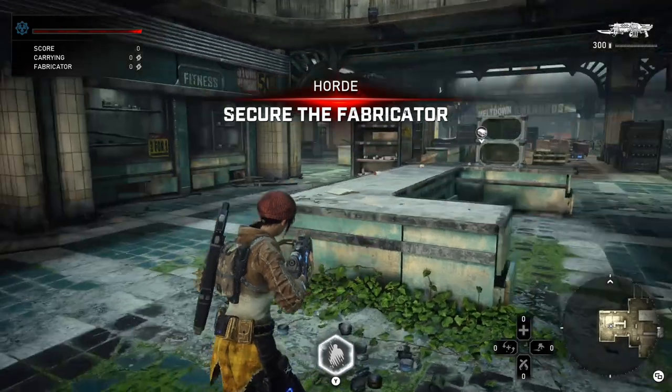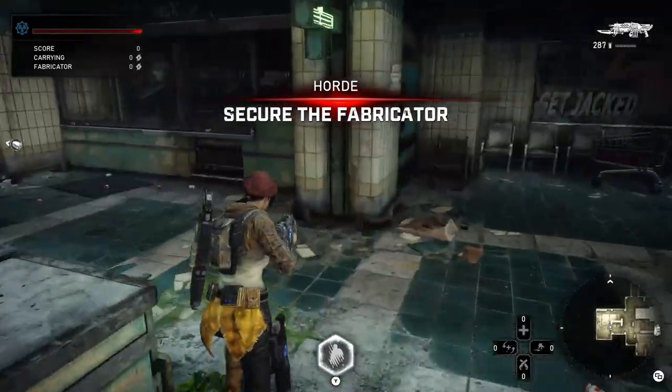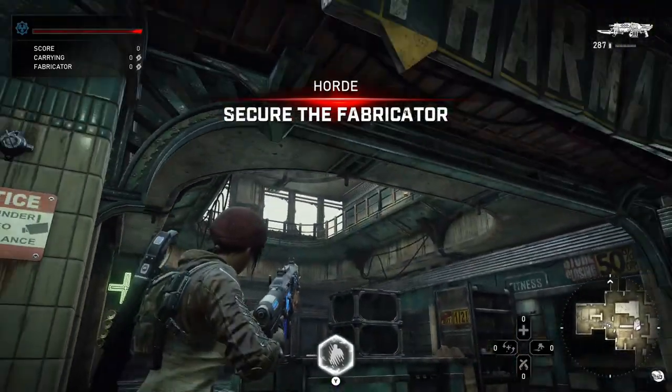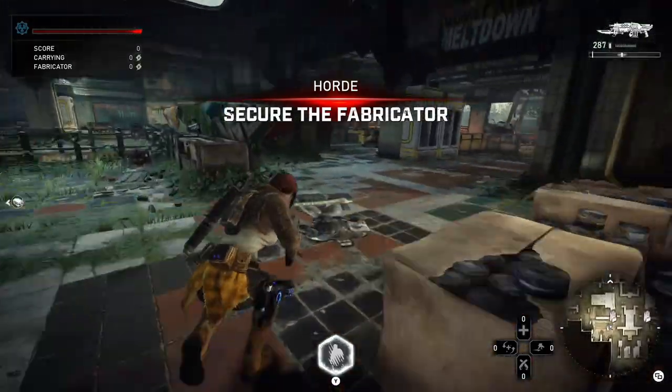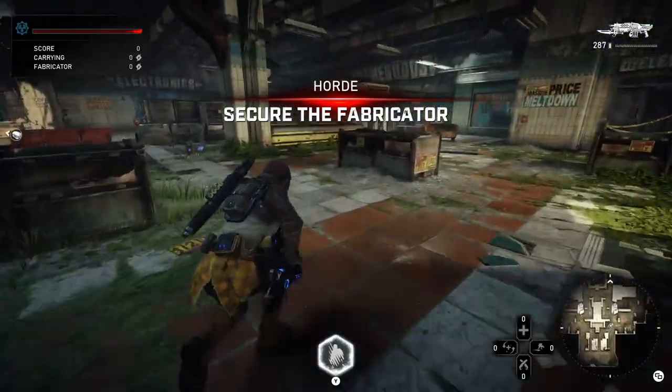Alright, here we go. This versus spawn here is where you will get a lot of enemies spawn, and this is of course on the pharmacy side of things. On the opposite versus spawn, you're going to get spawn there as well, at the home goods location.